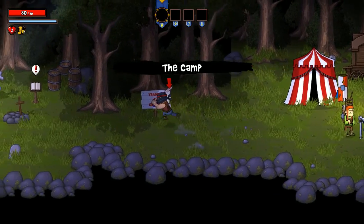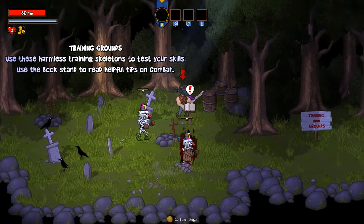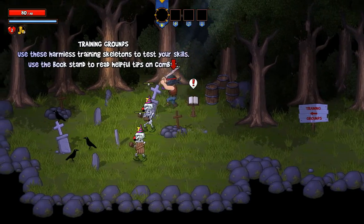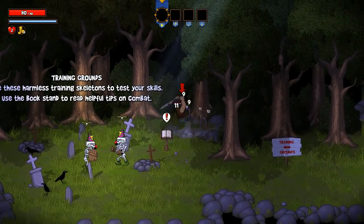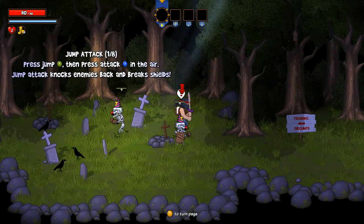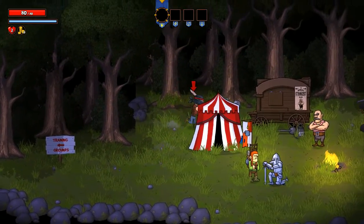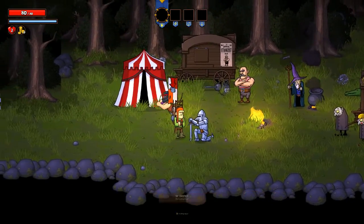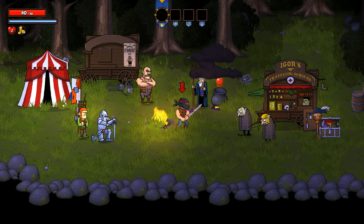It is a beat-em-up, kind of a side-scrolling 2D beat-em-up. This is the tutorial area where these guys don't hurt you — there are a couple of different attacks you can do, and we'll get into those once we get more into the game. I do like the art style a lot. The music is very reminiscent of, like, a knight's tale. This here is kind of your town — this is where you start every time, because this is very much a roguelike.